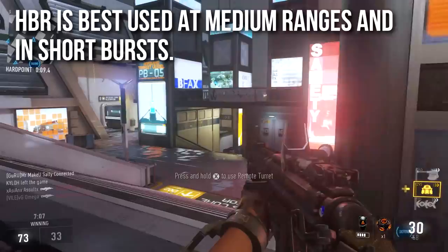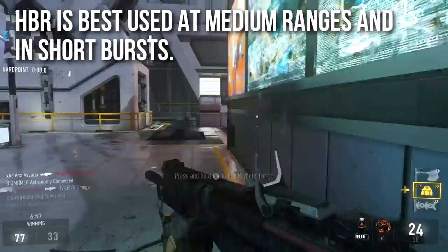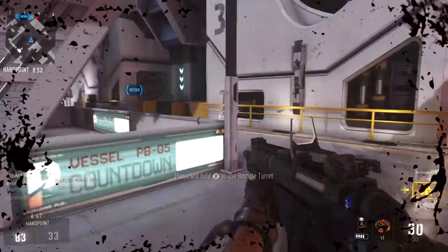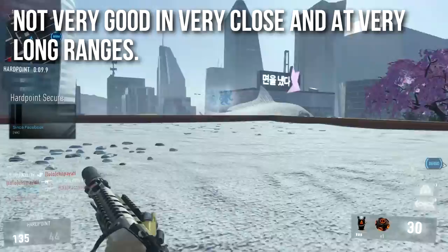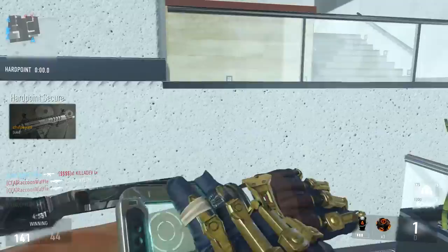As for how the HBR should be used, it's best at medium ranges in short bursts or half-firing. The burst of the first few rounds can compete with the BAL on rate of fire — not quite as fast, but on par — and accuracy with the foregrip is pretty solid. However, it's a little slow for close quarters where hipfire struggles, and at extremely long ranges the recoil is problematic and it's outclassed by the IMR and AK-12. Medium range is definitely the sweet spot.